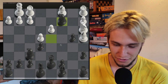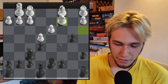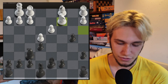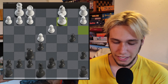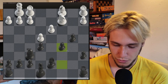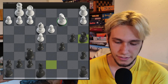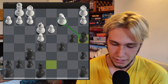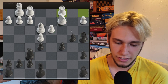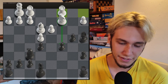He jumps in and pins my queen to the king, which I did see — so I didn't blunder this. After me taking his queen and him taking mine with check, I was going to be in a better situation. I took, he takes with check, I take back, and of course it takes my knight — but I did plan this. I think he didn't play this the best way and it went back to me having the advantage, so I tried to play for a win.